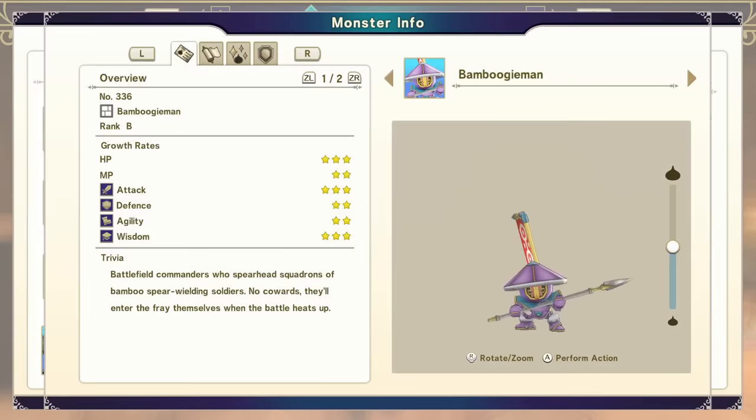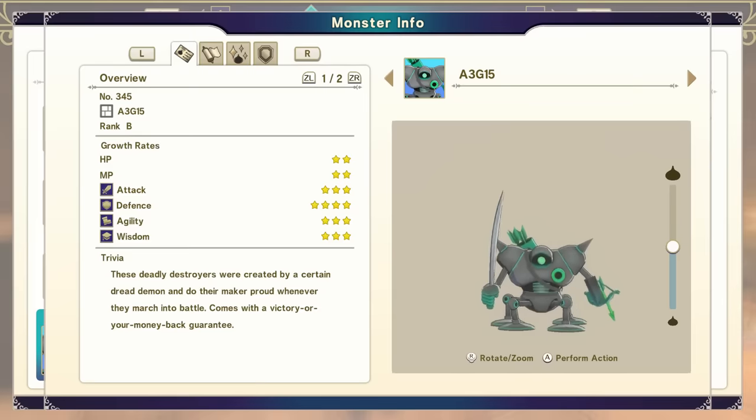A Hard-boiled Exoskeleton combined with a Bambooligan gives you a Bamboogieman. You can craft the Bambooligan like before, find it in a quest area later in the game, or get it from the Mole Hole — this is where Mole Hole is very important. Then, Bamboogieman combined with a Killing Machine gets you an A3-G15. You're going to need another Killing Machine for this: you can go all the way back and copy those steps, or just get one from the Mole Hole. I obviously used Mole Hole.